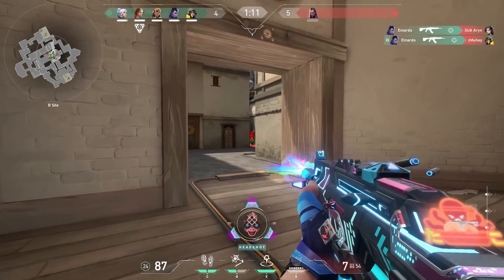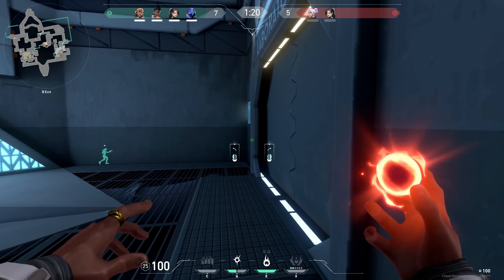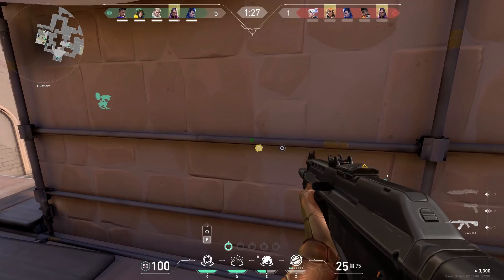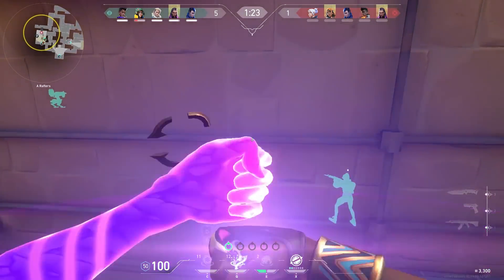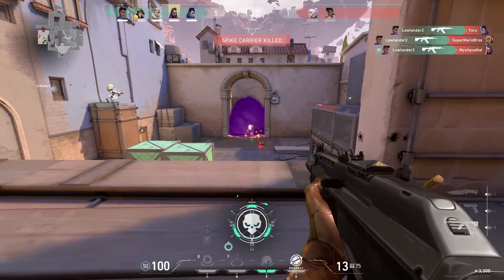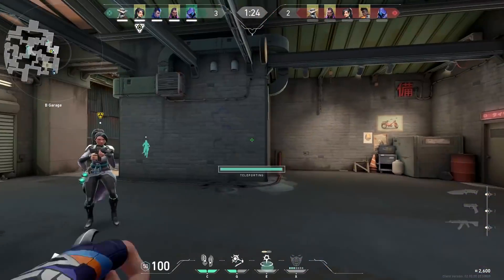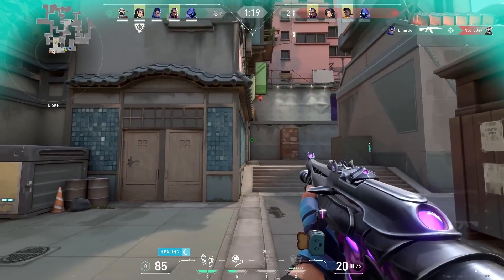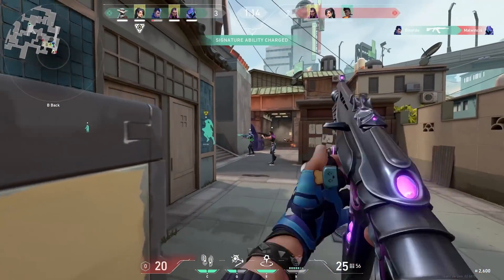With utility I mean flashes, stuns, or slows — basically the whole kit of Breach. When someone is flashed, you just push and make the shot. When someone is stunned, you do the same. Or with Astra, when you pull someone in, you just spray them down for easy kills. There's not a lot of counterplay to it and that's why it's so good. So everyone, don't forget to use your flashes. When you have a bad day, pick up an agent with a flash and try to kill the enemy without even needing good aim.